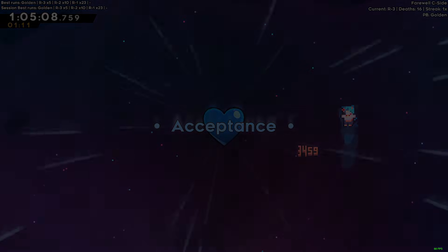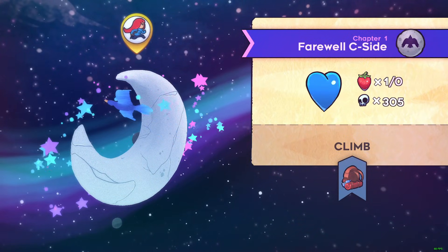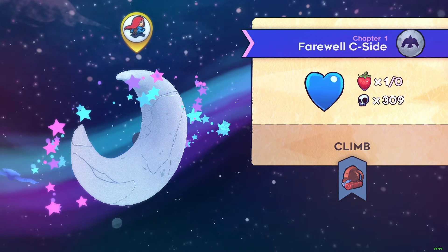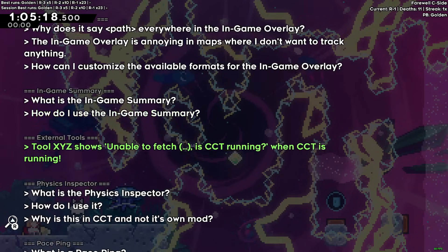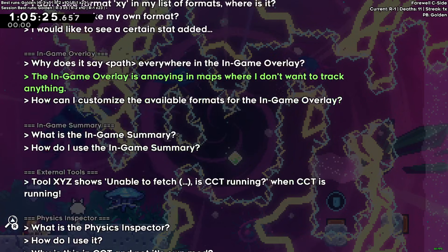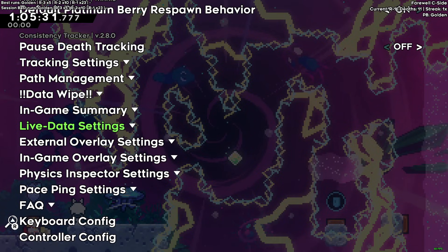That's my basic tutorial on how to use the Consistency Tracker. It's a really cool mod — shout out to Vixid for making it. It has even more functionality than I've shown here, like pasting and a physics inspector, but those are a bit too niche to cover today. There is also an FAQ tab within the mod itself that answers a lot of questions. Feel free to comment if you have any further questions or want other tutorial videos. Thank you all for watching — subscribe if you'd like, and have a good day!